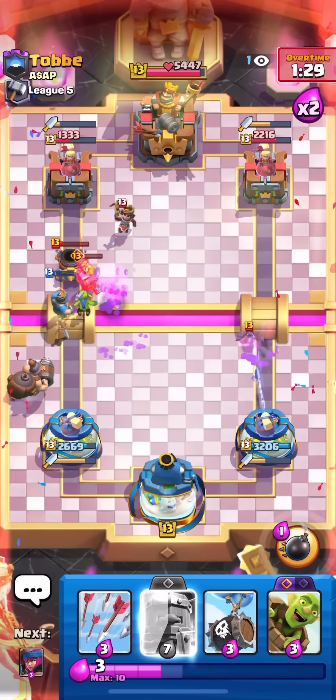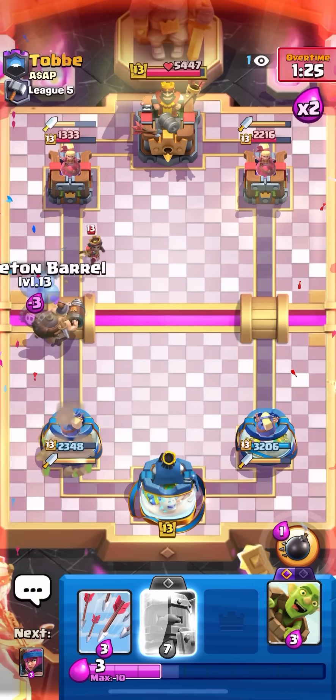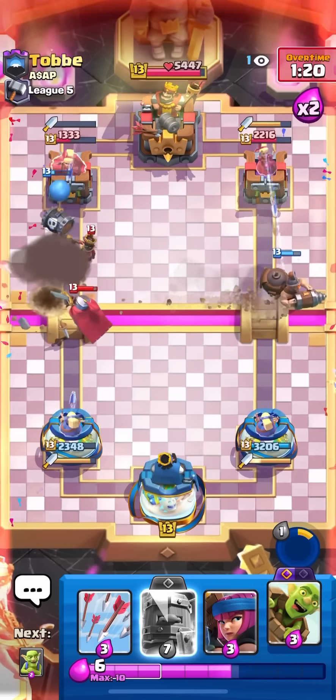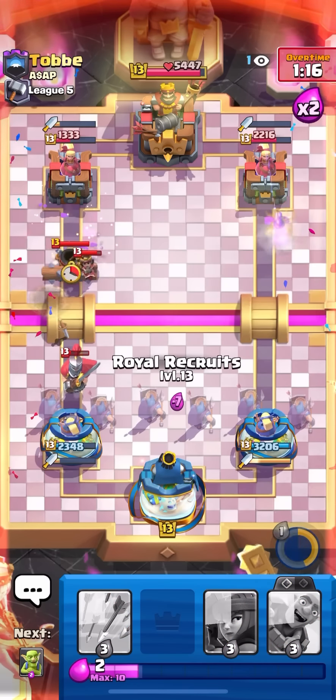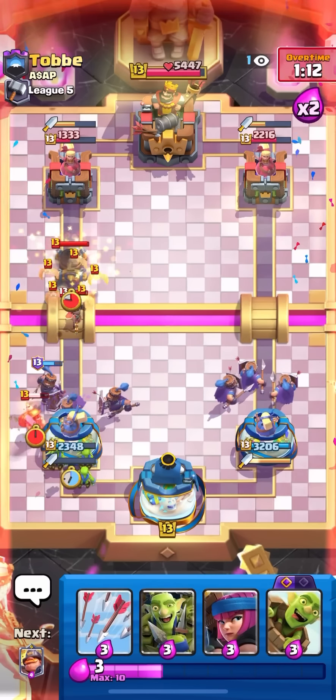I didn't get the Mighty Miner down on time, so that's unfortunate — I take one shot. But I should be able to get back to my evo barrel soon. Right here would be a bad spot to play the barrel. I baited out the log. I need to defend here — going for recruits. Safe spot again, yeah that confirms he's not going to put it anywhere else.